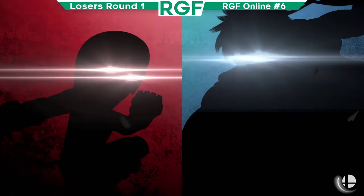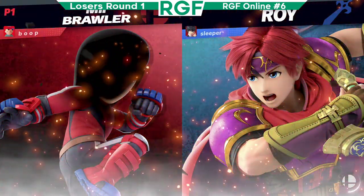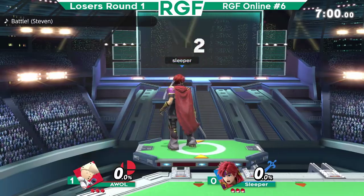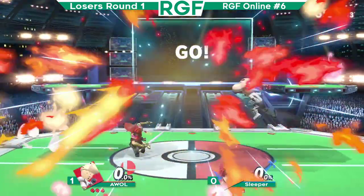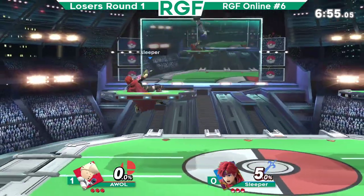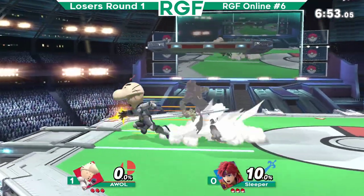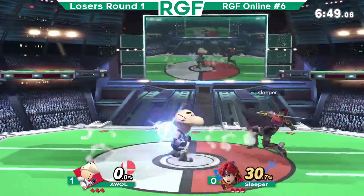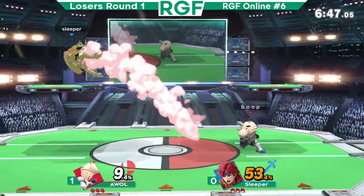The Roy's coming out. This seems to be Sleeper's go-to if he loses a game on the Joker — he pulls up the Roy. He actually did this match against AWOL a week or two ago and barely lost it. Oh my god, that command grab.